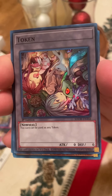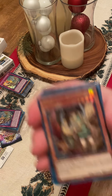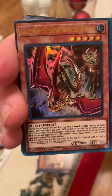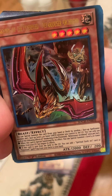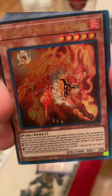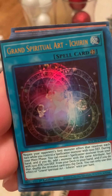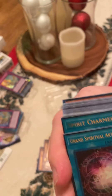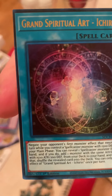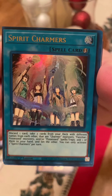Here is our token. Here is our Familiar Possessed Iusa. Our Awakening of the Possessed. The Nefarious Archfiend again. Awakening of the Possessed, Greater Inari Fire. Here is our Grand Spiritual Art — Ichirin. Look how bad the centering is on this, holy cow. So we got that size — horrible centering. Here is our Spirit Charmers — horrible centering again, same thing.